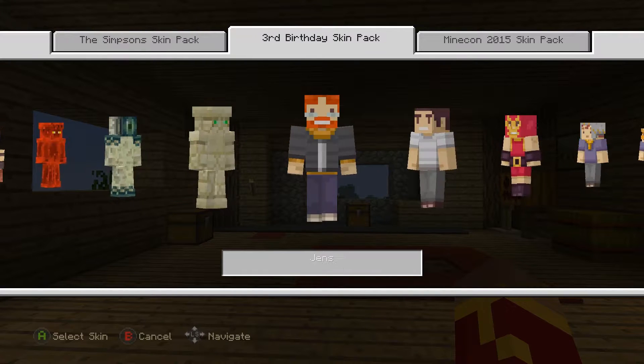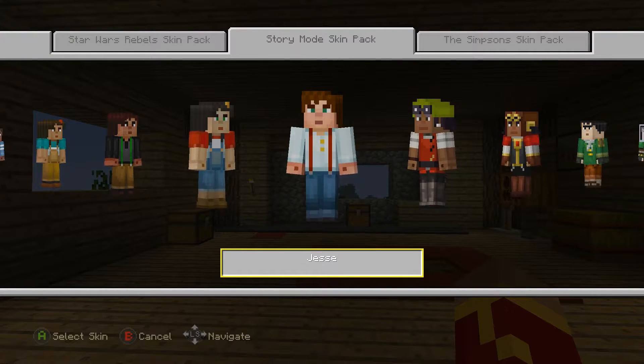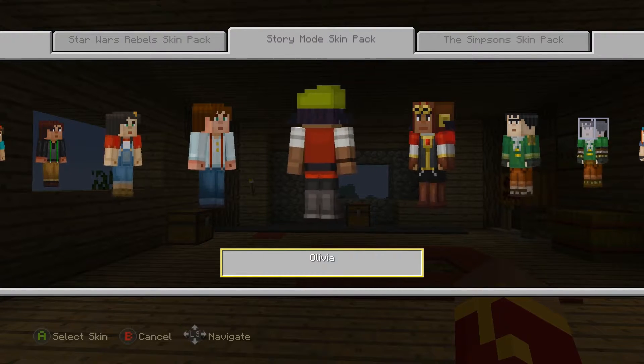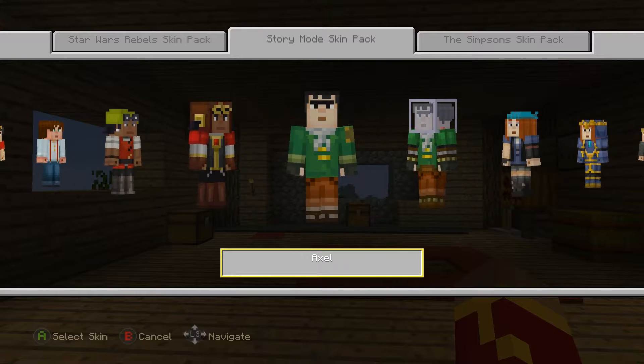So the second thing was the skin pack, let's look at that real quick. The first skin is Jesse - this is kind of like the main character. I'm not going to put on every single skin, but I'll show you all the different skins. Here's Olivia - you can see the details of her hair kind of stick out. And here's Olivia armored. If you guys want me to continue the Minecraft Story Mode playlist I can do that.